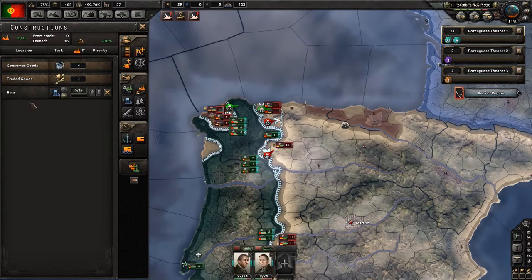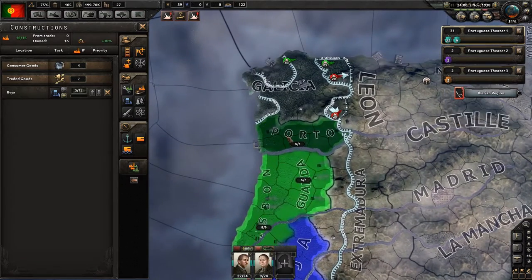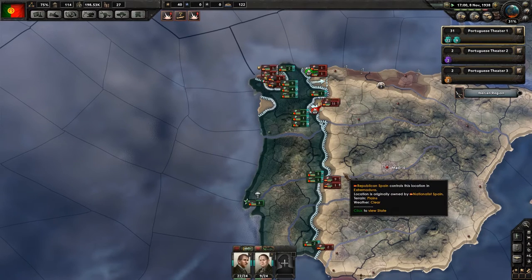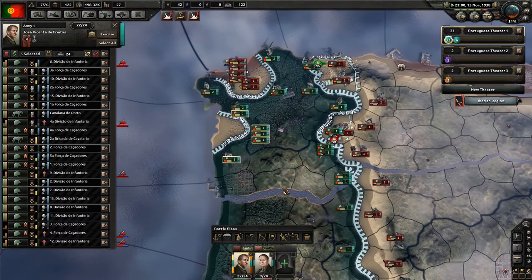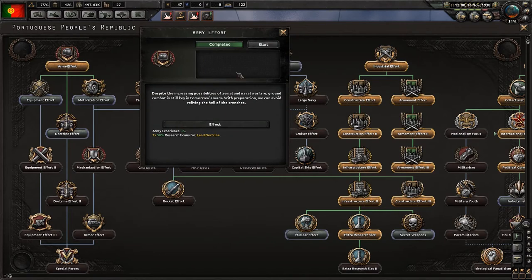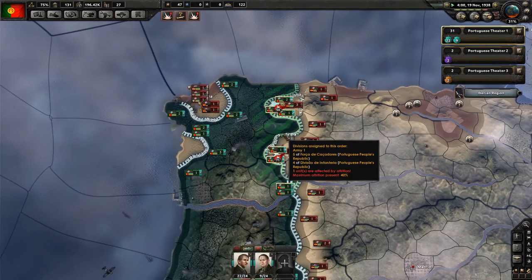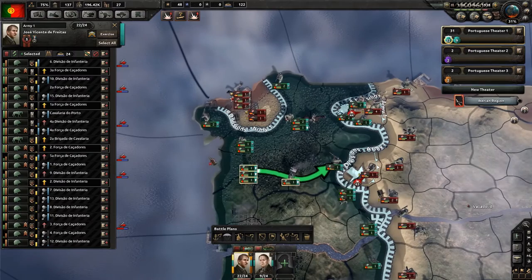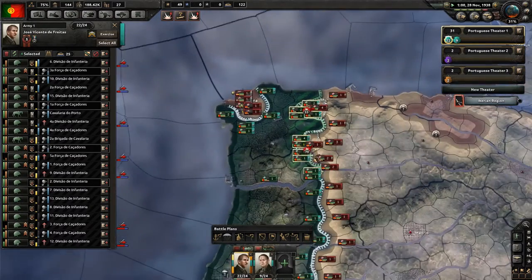Looking at construction — we're just building another naval dockyard. I want to build some more military factories, so let's build them in Porto. Continue pushing our army forward. Everything seems alright. Looks like they have a few more troops than us, but we are holding the land we've currently got. You guys should be taking that bit of land. Now they can go join a different front line and help out over here.